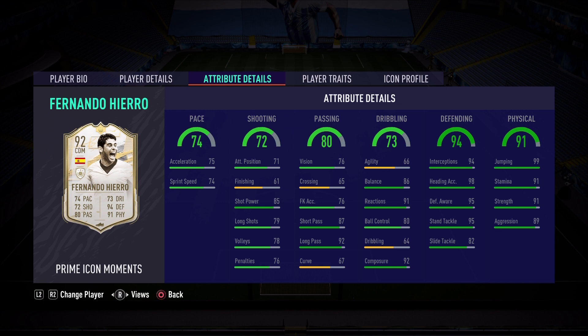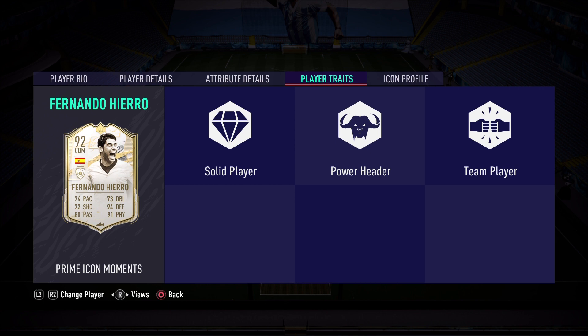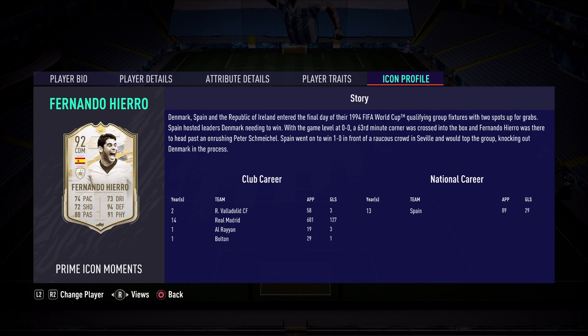On to defending of 94: 94 interceptions, 95 defensive awareness, and 95 standing tackle — if I press circle he should be able to get me the ball back. Lastly, the physical of 91: 99 jumping, 91 stamina, 91 strength, 89 aggression make this card a rock-hard wall in the CDM position. The player traits are Solid Player, Power Header, and Team Player. Switching to the icon profile — he got this from the 1994 FIFA World Cup, and they've made a lot of position changes and upgrades for these icon moments.